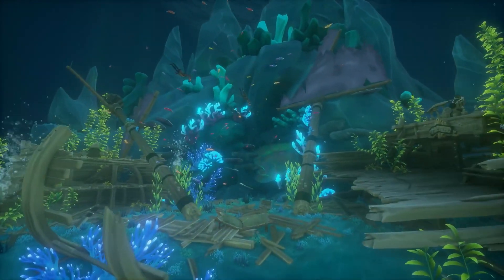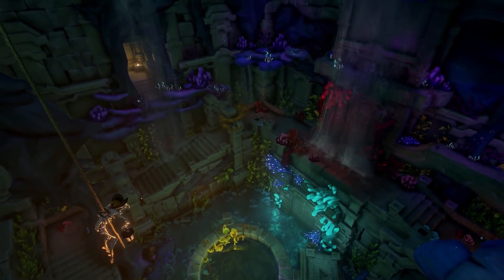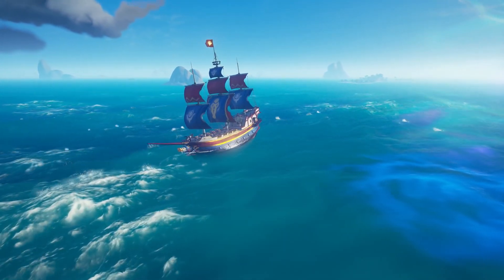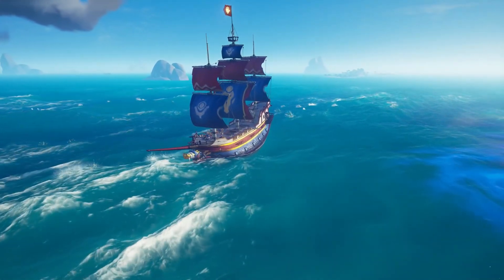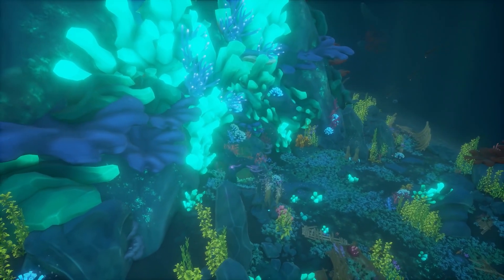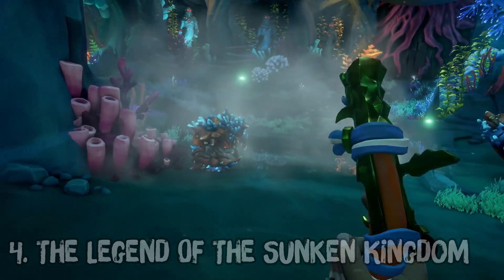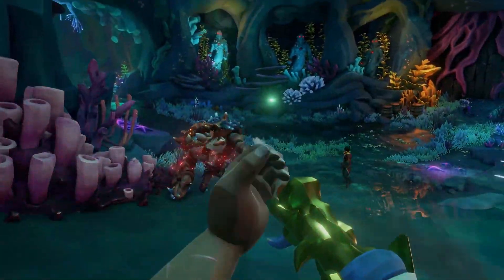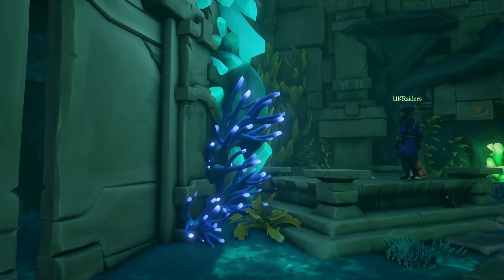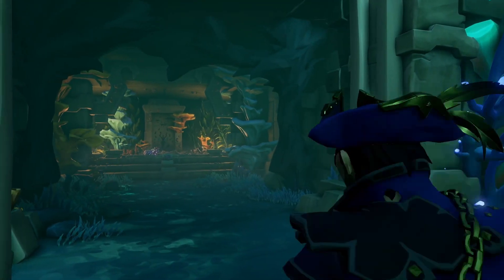The Sunken Kingdom was discovered by pirates in Sea of Thieves' A Pirate's Life, and then expanded on in Season 4, which added shrines and treasuries. Newer pirates may not know that if you're brave enough to explore the Sunken Kingdom and learn the history of the Siren Queen's War on Ancients and the Merfolk, you'll unlock the Legend of the Sunken Kingdom — a lengthy voyage which will reveal the truth behind the Siren's conflict and how the war ended. The Shrine of Ancient Tears is the resting place of one of the great ancient warriors, who gave the ultimate sacrifice to allow for a new age of peace.